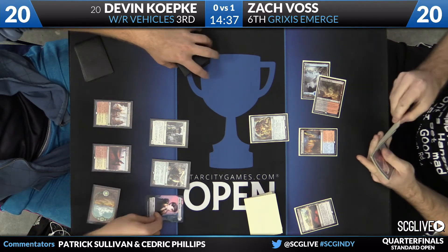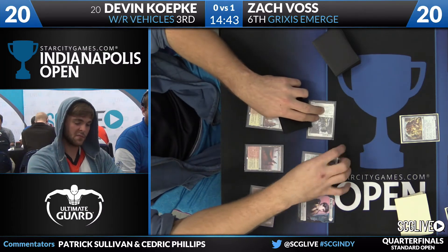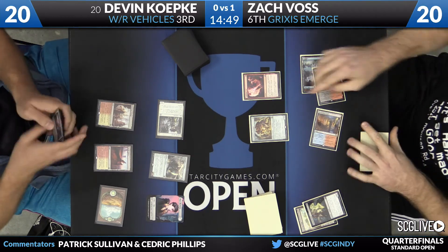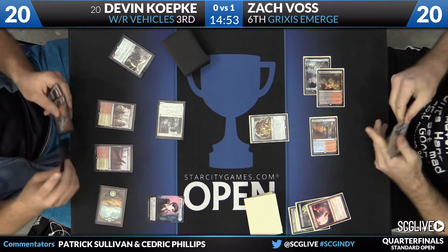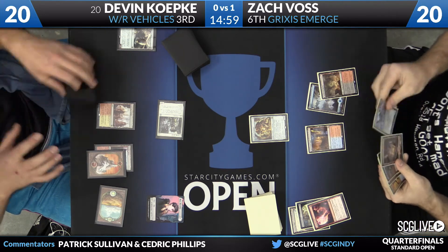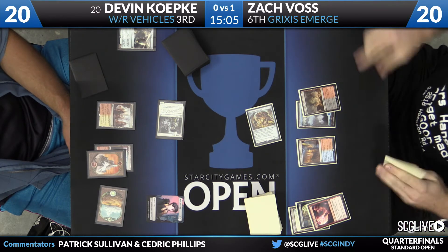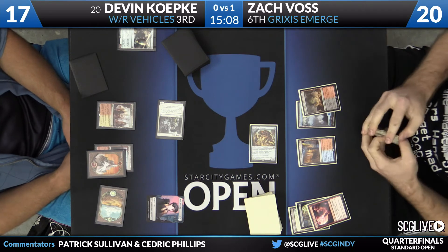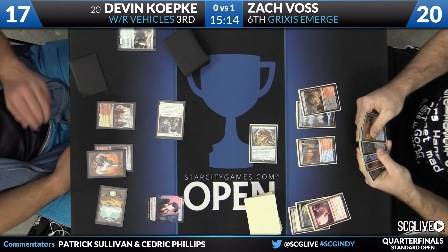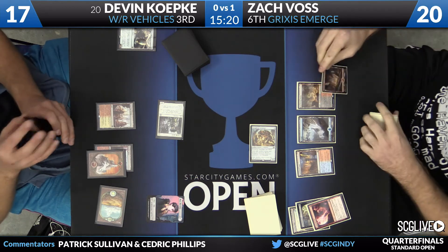Going to get into the Copter — Lightning Axe is going to take care of the Copter, and Haunted Dead goes to the graveyard. Good place for that. You felt like Lightning Axe would be pretty good here — great sideboard card for this matchup, plenty of good cards to discard. These two games so far have felt pretty grim from Koepke's side of the table. Can't clock fast enough before Voss gets all the pieces locked up. Kozilek's Return is one of the better cards in this format, and this Grixis Emerge deck might just be its best home.